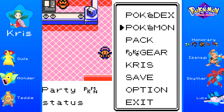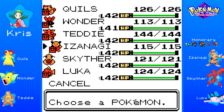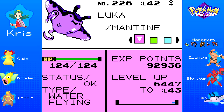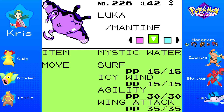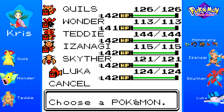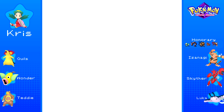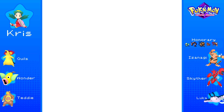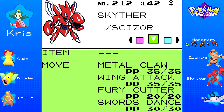Wow — our team has officially been through a lot. I leveled everyone up to level 42, with the notable exception of Wonder, and I have some reasons for that. I'll quickly mention: off-camera, Luca learned yet another new move — it learned Wing Attack. Not the most useful move on a Mantine, but it's a Flying-type, so it could be useful against Fighting-types or something. And there was one other move — Scizor ended up learning Swords Dance, which doubles its attack power. Very, very nice.